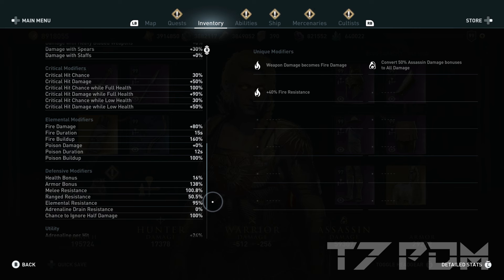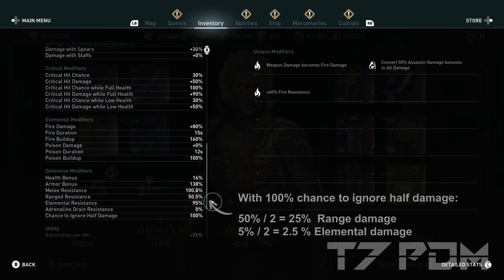You will also have 50% range resistance and 95% elemental resistance. However, from the 50% range resistance, the remaining 50% damage will be halved by chance to ignore half damage, so the remaining damage you take will only be 25% in reality. The same goes for elemental resistance — the remaining 5% damage will be halved by chance to ignore half damage, to be only 2.5% in total. But this only affects your fire damage.